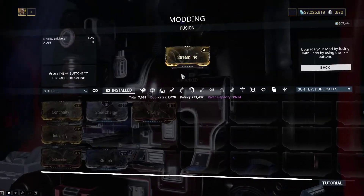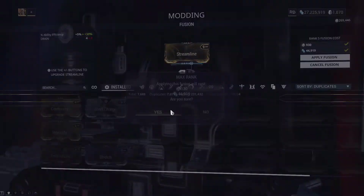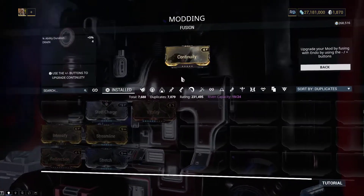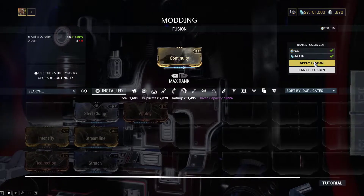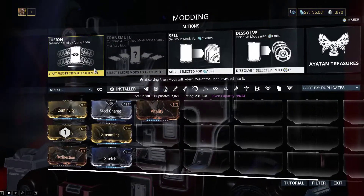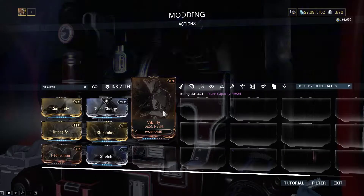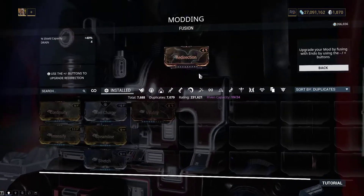For example, increasing a Vitality mod from rank 9 to rank 10 is the same cost as bringing your Steel Fiber or Redirection mod from rank 0 to rank 9. The 40% base increase to your health is heavily outweighed by the extra effective health you gain from doubling your armor or shields.